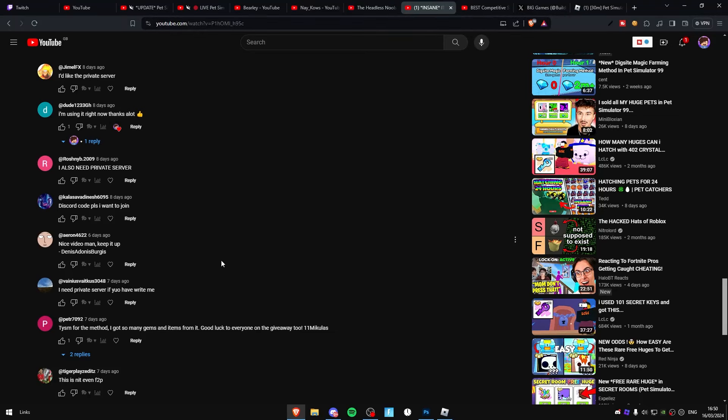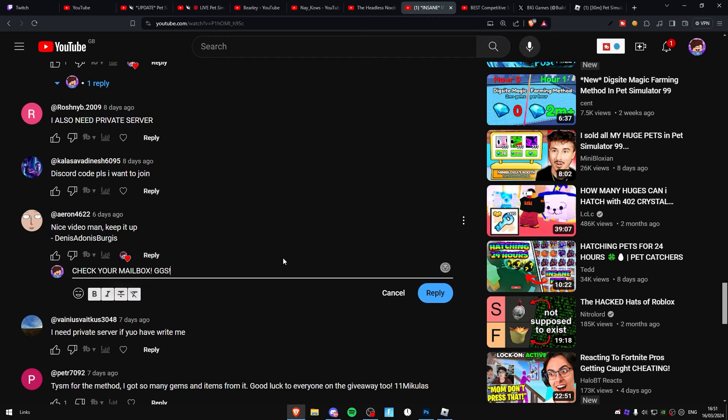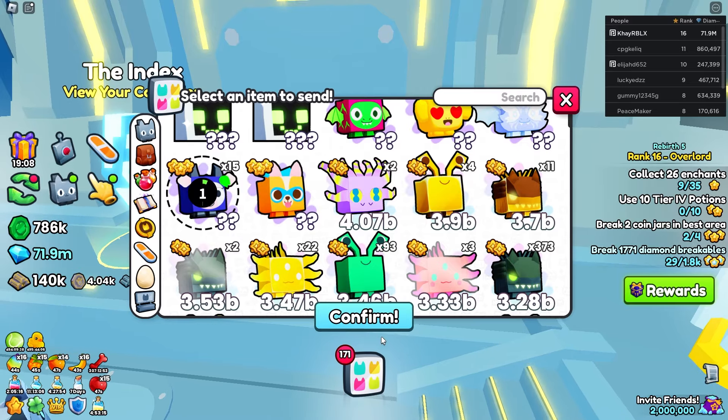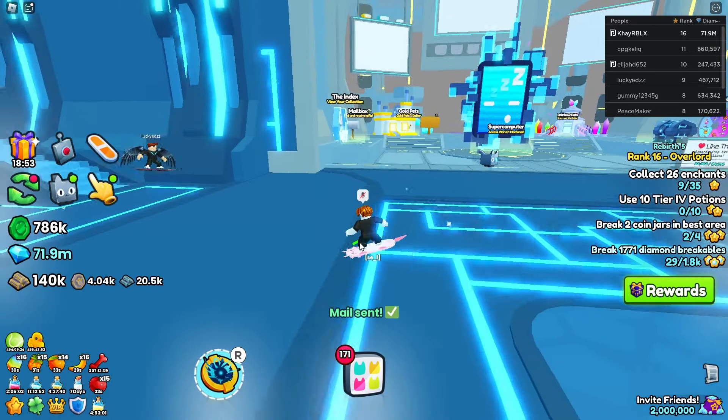Like I said earlier, I was going to do the giveaway from the last video. This guy right here, Dennis — congratulations, you won yourself an exclusive pet. Make sure to check your mailbox, I'm going to be sending that over right now. I'm going to go ahead and give you one of these blueberry corgis, currently worth 1.12 million diamonds. GGs on winning — alright, that pet is sent off.